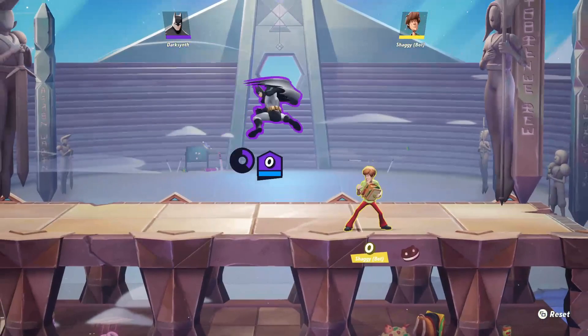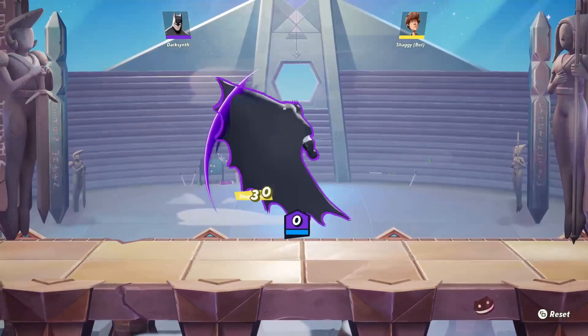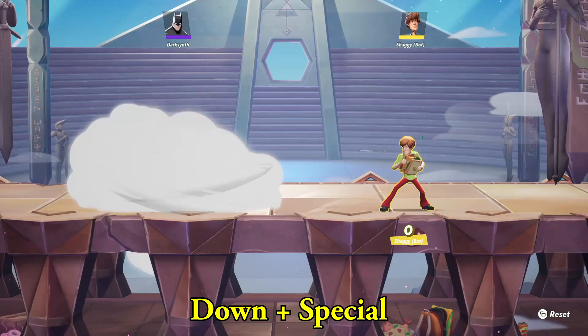Batman's side arrow move is a really good tool to keep your opponents from advancing at Batman. Also, it ground bounces them, so you can go for a combo — you can go for something like that.